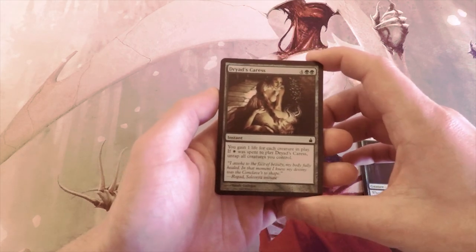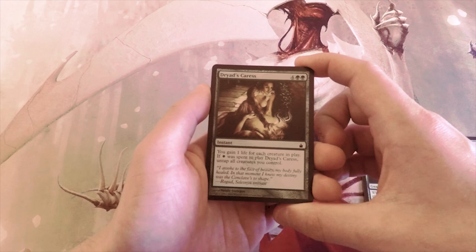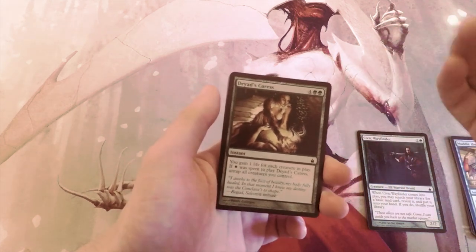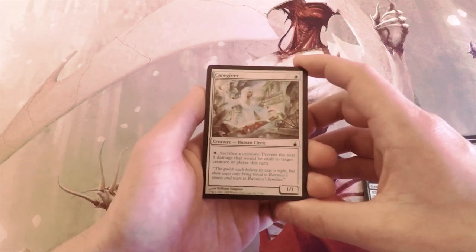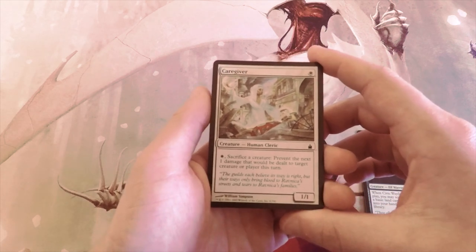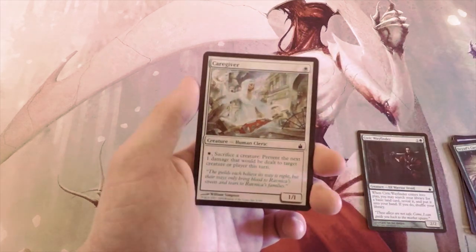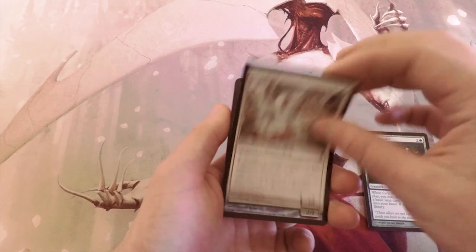Dryad's Caress costs six and is an instant — you gain one life for each creature in play, and if white was spent to cast it, untap all creatures you control. I don't really like life gain cards like this in limited because there are so many other things you'd rather be doing at six mana — hopefully you'd play a bomb creature that starts winning the game rather than just padding life. Caregiver is a 1/1 for one white; you can pay white and sacrifice a creature to prevent the next one damage to target creature or player. I'd rather be the aggressive deck than the defensive one, and at one toughness this just dies too easily.